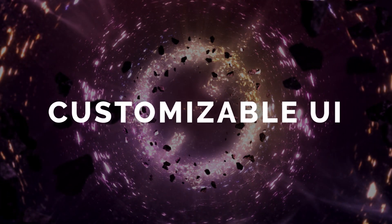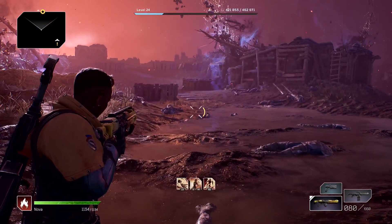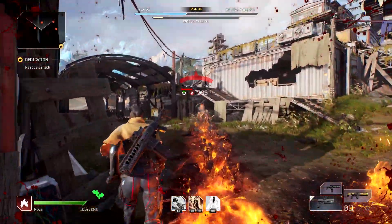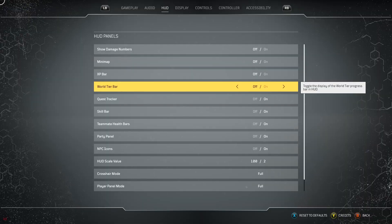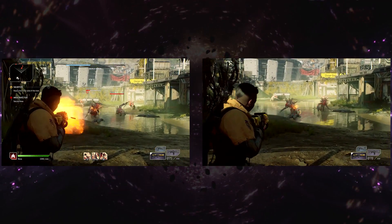Let's get on to the quality of life stuff. Different players prefer seeing different things in their HUD. Some want the whole shebang - enemy damage numbers, minimap, quest triggers and more. Others prefer a more minimal approach, so we made sure to include options to customize your UI however you like. You can watch our dedicated video about this for more info.